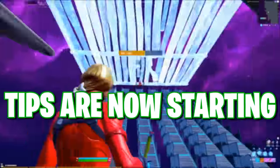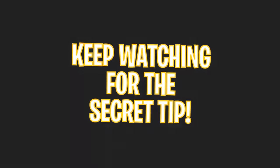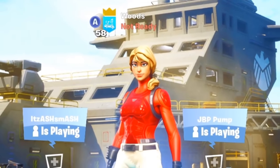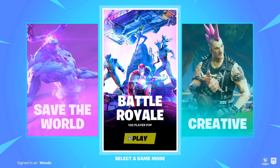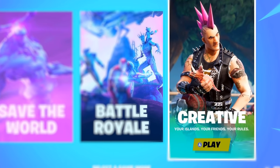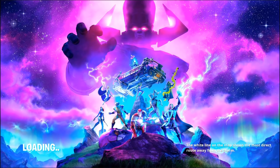Now that we actually know how to improve and warm ourselves up, let's get into some secret tips you may want to take advantage of. The first one is going to be at the title screen — it actually matters which one you choose, and creative is always the best option as it gives you the best ping and best FPS. It thinks you're loading into a creative match, even if you're going to use it in a public match.